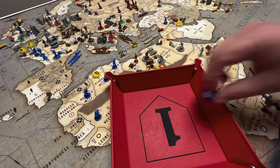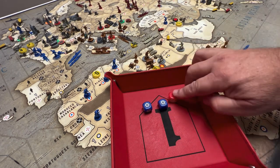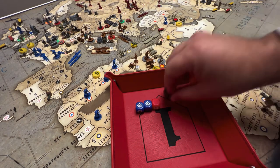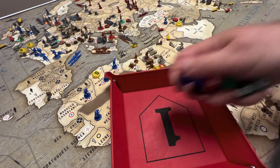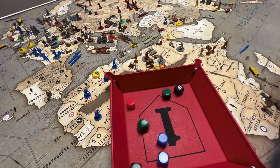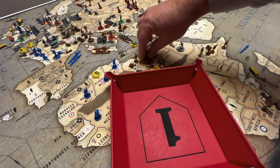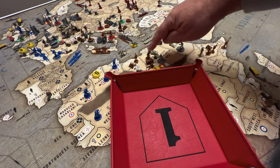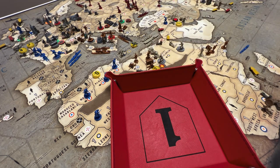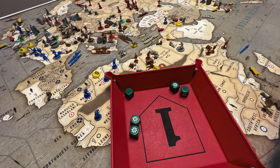In Tobruk, Britain attacks with a tank, a fighter, and a tactical boosted to four, plus artillery, infantry, and a mech. Rolling attack dice — two hits, which isn't great. Italy defends with five units on twos — rolling defense — and we're going to lose our two infantry and our mechanized infantry.